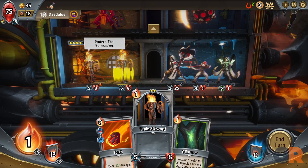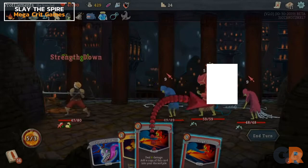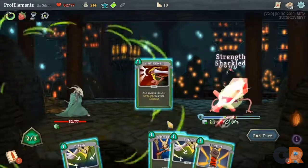Number 1: Slay the Spire. Widely considered by many as the best deck building RPG, Slay the Spire has a simple premise of a hero whose mission is to ascend a spire that has multiple floors filled with enemies who need to be vanquished. Players start with a deck and upon defeating enemies they can add more cards to further customize it according to their preferred playstyle. The higher the player climbs, the tougher the enemies.